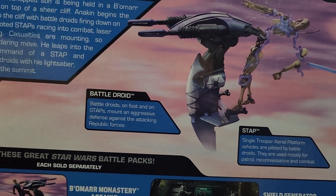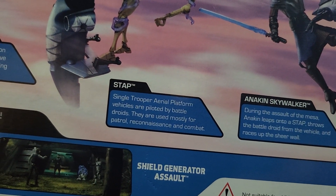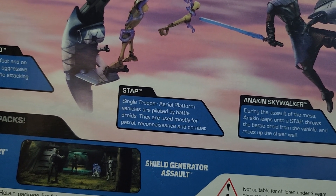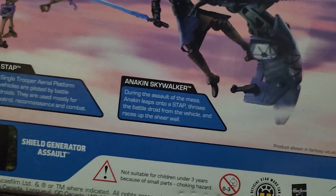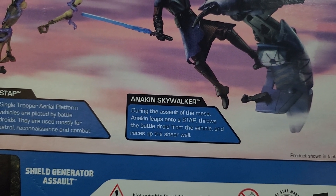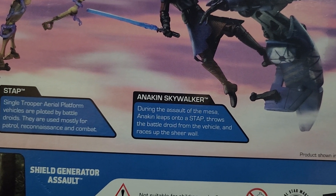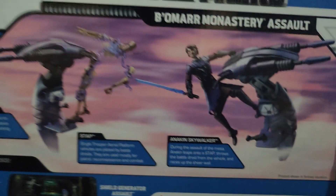He dispatches battle droids with his lightsaber, clearing a path to the summit. There's also a nice description on the battle droid: 'Battle droids on foot and on STAPs mount an aggressive defense against the attacking Republic forces.' And on the STAP: 'Single Trooper Aerial Platform vehicles are piloted by battle droids, used mostly for patrol, reconnaissance, and combat.' And for Anakin Skywalker: 'During the assault of the mesa, Anakin leaps onto a STAP, throws the battle droid from the vehicle, and races up the sheer wall.'